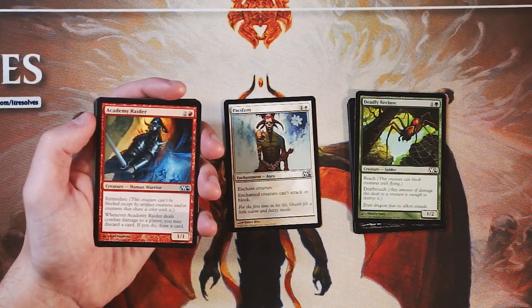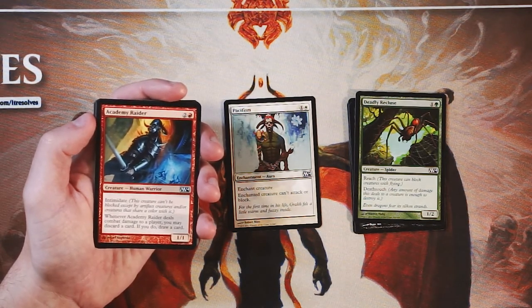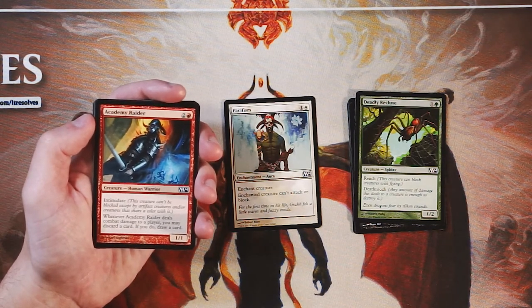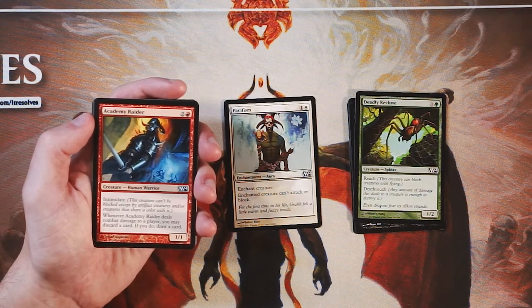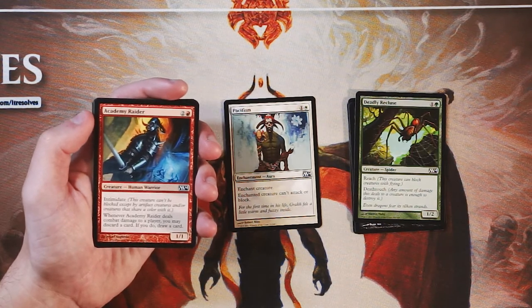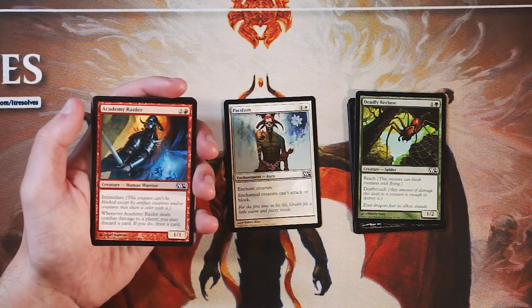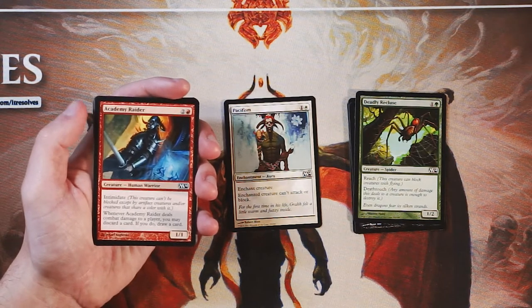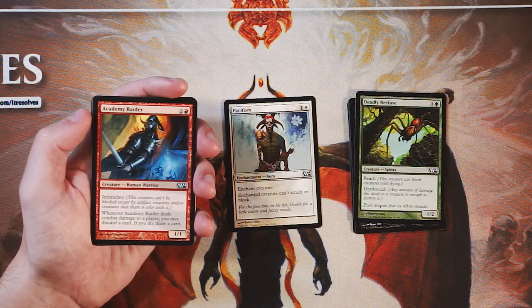Academy Raider is a 1/1 for two and a red. It has intimidate, so it can't be blocked except by artifact creatures or creatures that share a color with it — semi-unblockable. Whenever it deals combat damage to a player, you can discard a card and draw a card, so you get to rummage. This card is fine but not amazing. It's a little expensive, and it is very good against a lot of decks — if they're just a green deck, this tends to be a very unblockable 1/1. However, on turn 3 it is just a 1/1 and that's really worth noting. It does help you dig through your deck, but Pacifism is very clearly a better pick and a much safer pick as well.